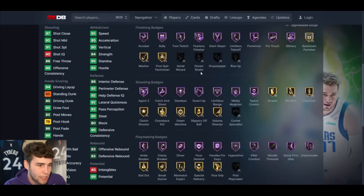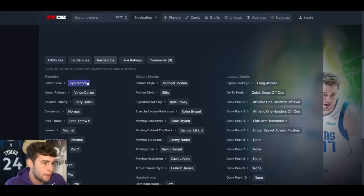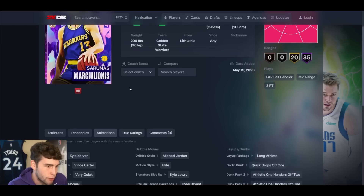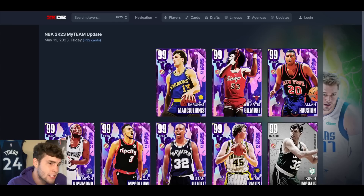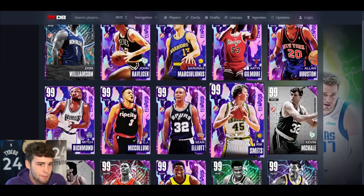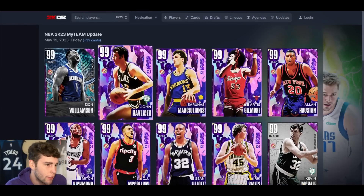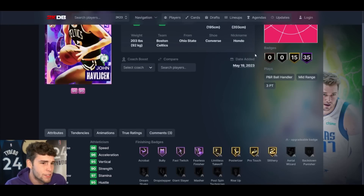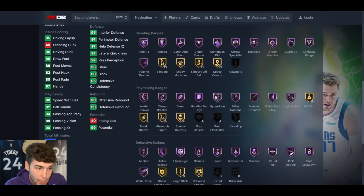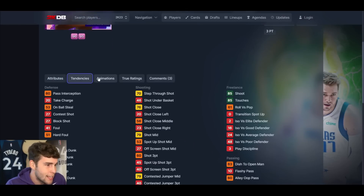Sarunas up next — 6'5", 6'8" wingspan, hot spots from everywhere. Sarunas is absolutely elite in MyTeam. I don't necessarily love the Kyle Corver base, but with the Vince Carter on very quick it could be smooth — normal leaner, great dribble sigs. Not necessarily game-changing or next-level good, but really really solid in MyTeam. I'd rank Artis and Rick first, then Sean Elliott, then Sarunas probably as the fourth best card we've seen so far.